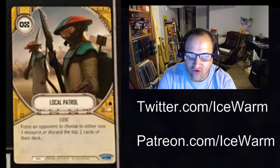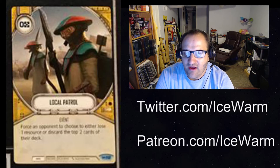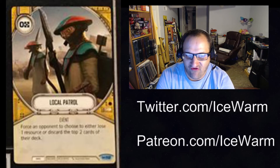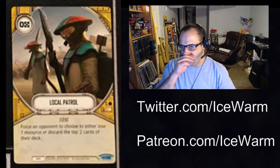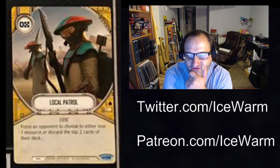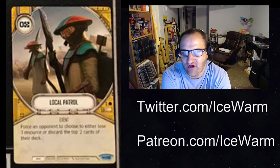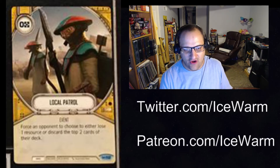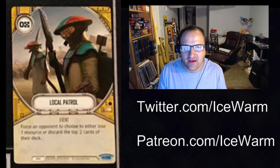Next up, we have Local Patrol — looks like a Hero Yellow Event, zero resources. Force an opponent to choose to either lose a resource or discard the top two cards of their deck. It could go in a mill deck. However, if you're playing against a deck that just has a ton of resources, the opponent may just choose to lose the resource instead of losing the two cards. Given the choice, if I was running out of cards, I would choose to pay the resource if I had it. It looks like they have to do one or the other — either lose one resource or discard two cards — so I'm not sure how good that card will be.